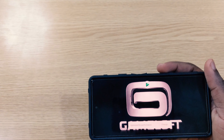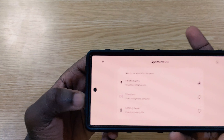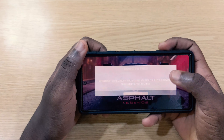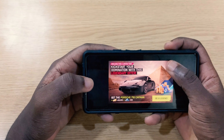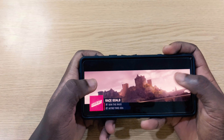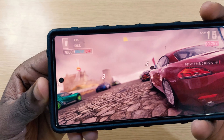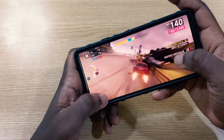Asphalt 9 is one of the greatest games on the Pixel 6 as well — you can get maximized frame rates on this one too. The performance is super dope, and the graphics look very clean and great. If you're using a Pixel 6 and thinking of a game you're really going to enjoy, I think Asphalt 9 is the best you can try on this phone — everything looks great and moves very well.